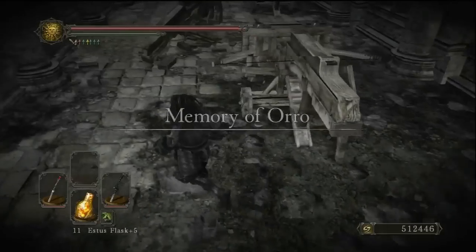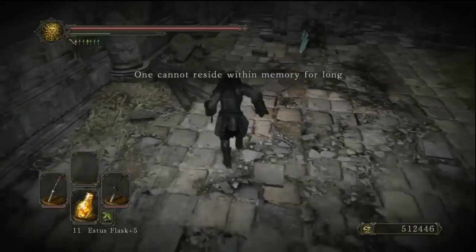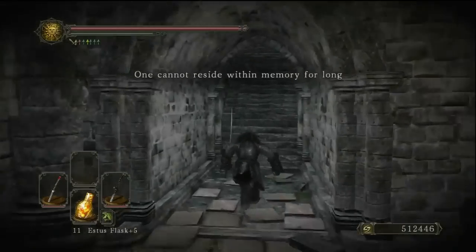If you want to get this weapon we need to enter this memory - this is the one by the Pursuer boss, so keep that in mind. It's in the Forest of the Fallen Giants. Once you get in this memory you need to run to the very top of this place.